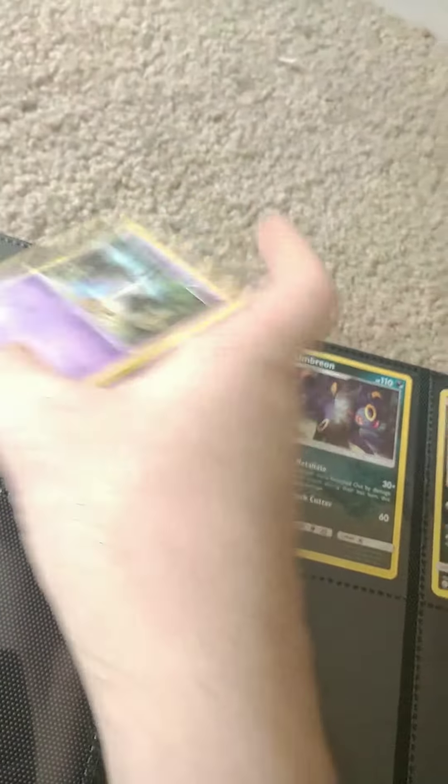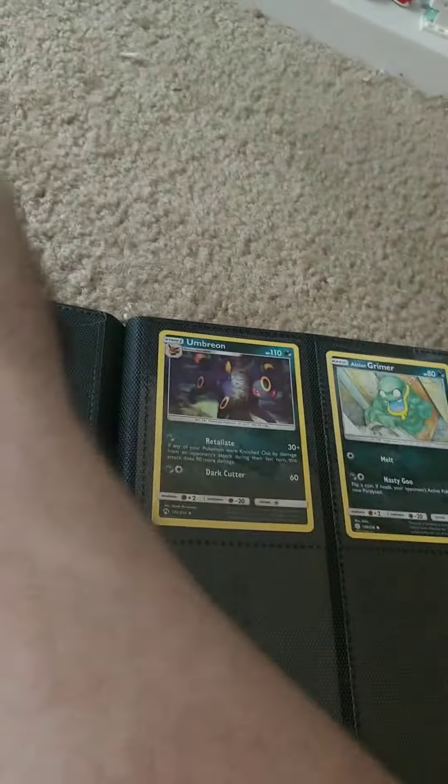Trubbish. Honedge. This one attack is called Stab. I send out my sword Pokemon. Use Stab. Pokemon trainer Derek's kidneys has failed.